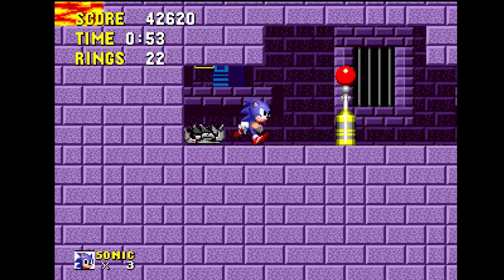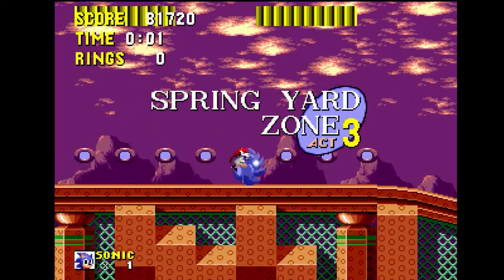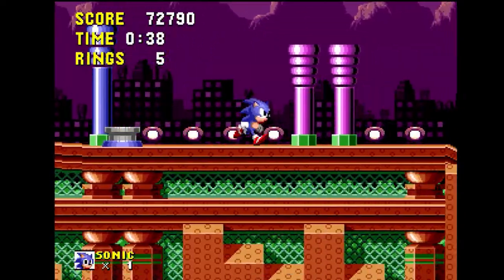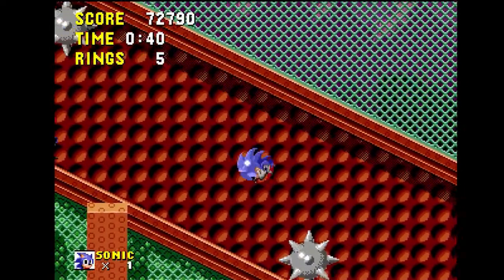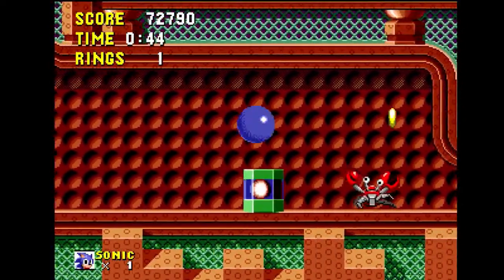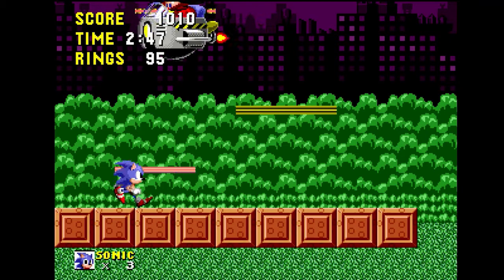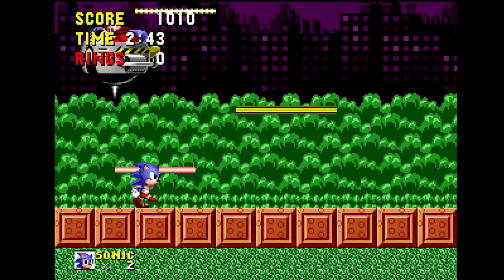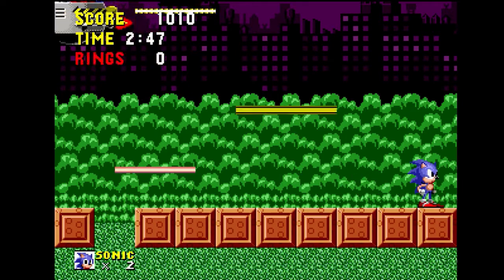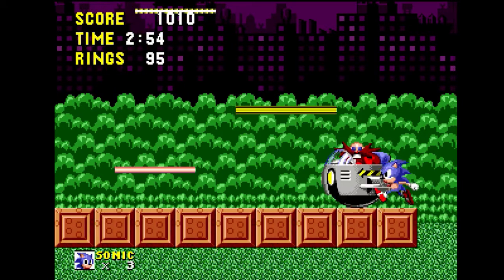When you finish Marble Hill, you arrive at the much easier Spring Yard Zone. This would have been a much better second zone — it has a lot less pits to fall into and encourages slowing down with simple walls and spikes instead of just throwing you into lava. The only difficulty here is the annoying roller enemies that copy your roll move and are hard to kill. The boss here is pretty cool too — Robotnik will try and stab you with a spike, and if he misses, he'll destroy part of the floor, which, while leaving him open to attack, means you have to be more careful.